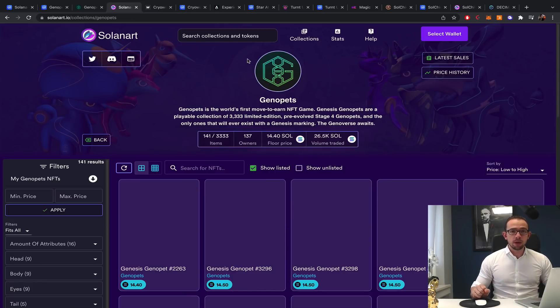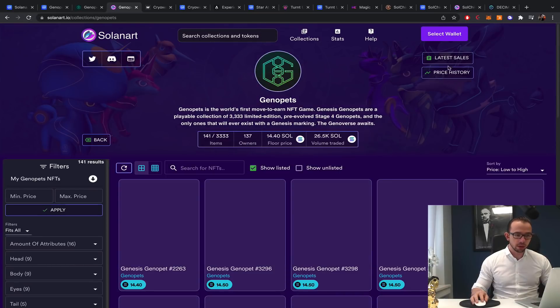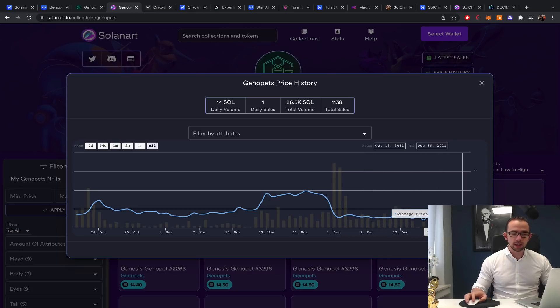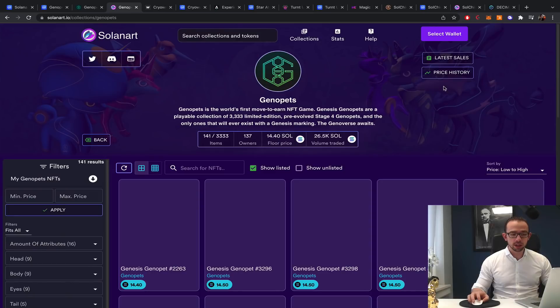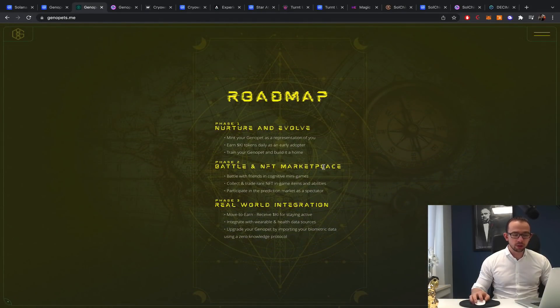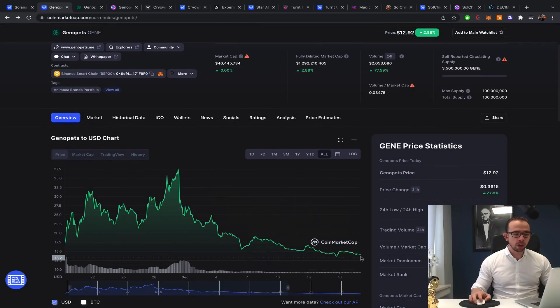The interesting thing about Geno Pets is the uniqueness of the game itself and the steps they have already taken. If we go to Solanart, the secondary marketplace for Solana NFTs, one of the biggest ones next to Magic Eden, you can see an overview of the NFTs. Looking at the price history, there's been quite a big price spike and now the price has come down. Usually after the IDO there's quite a long roadmap before the game goes into pre-alpha.